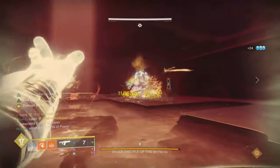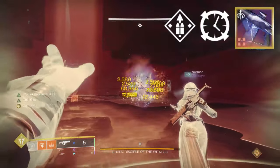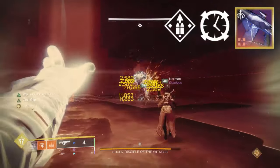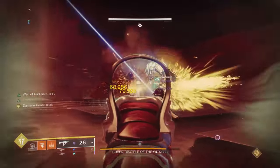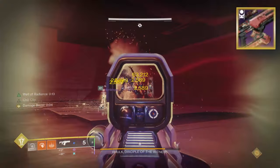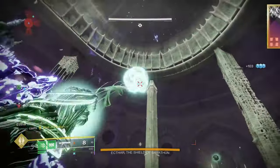Starting with fusion rifles — Shieldclip Riptide for utility purposes, Scatter Signal with Controlled Burst and Overflow if you want to use it for damage or as a workhorse fusion. In the energy slot, the good old Cartesian Coordinate or the Air Might.